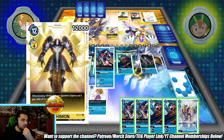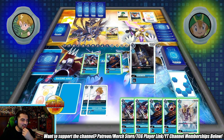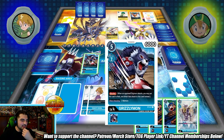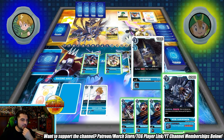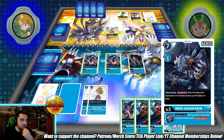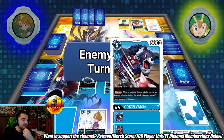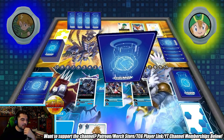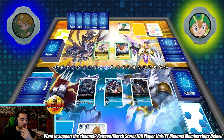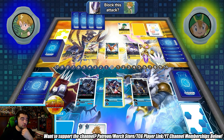Oh no, you've got to be kidding me — Seraphimon in the security stack. That's so unfortunate. That foils my plan of going into MetalGarurumon — very sad. It evolves for two, that should be fine, and I'll put him back to his turn. I think I can just go into WereGarurumon, which will let me get into MetalGarurumon next turn. I do have one blocker still. Three security stacks is still pretty good, but unfortunate hitting a Seraphimon there.